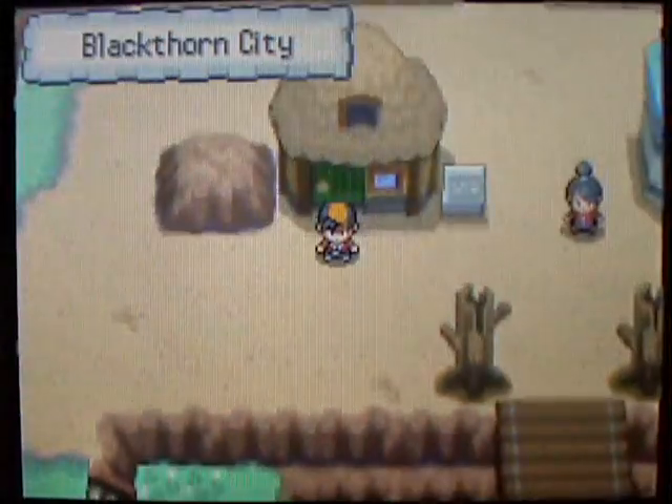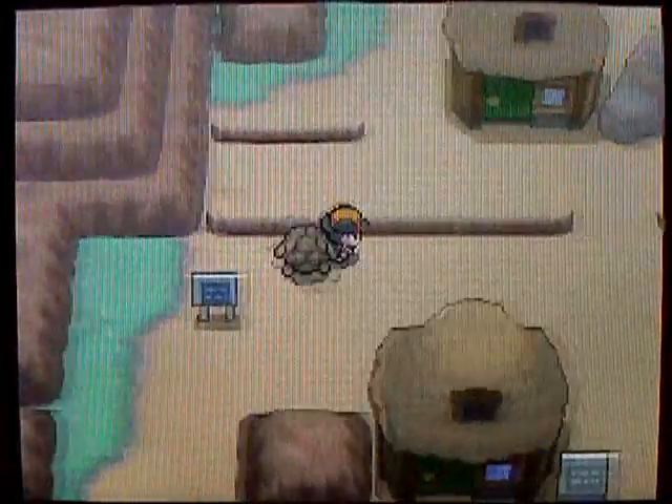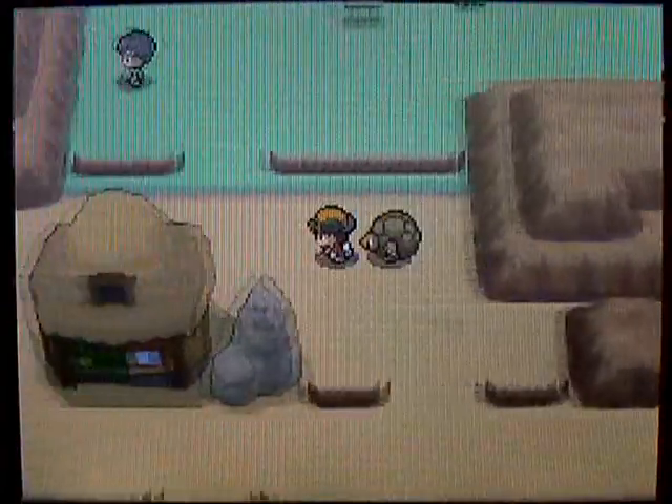If you're gonna be using an HM slave for Surf or Waterfall, you might wanna get rid of Surf on your Feraligatr or Gyarados and give it Waterfall instead, right here with the Move Deleter. That's how that works — and it makes that cool little jingling sound. I think that's really all there is in Blackthorn. There's a route south of here which we can go through later.